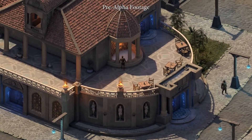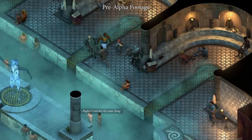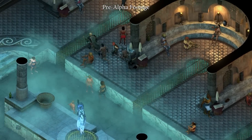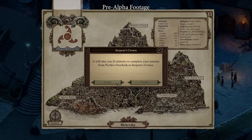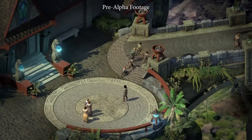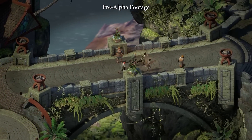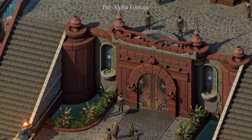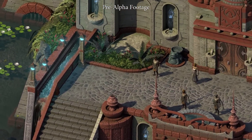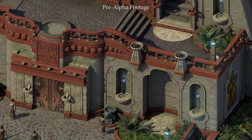Moving on. Here we have the Luminous Bathhouse — this inn caters to the wealthy of the city and is rife with adventure opportunity. Last but not least, I want to give you a brief peek at the top of the mountain, the Serpent's Crown. This royal district boasts some fantastic views and is home to the Huana elite of the city. Within the halls of the Kahanga Palace, the Queen's tenuous hold on the city is constantly challenged by foreign factions vying for influence in the region.